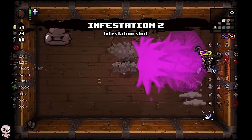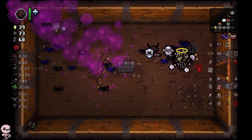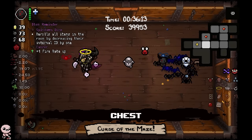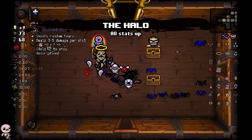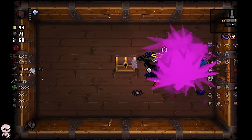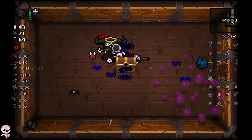Infestation 2 is no longer quality three — despite being a god item it just doesn't feel like a quality four item and I agree. We know where the boss is so we can avoid going there for a bit. Take the Halo for now. I have Conjoined. That looked like Cain's Other Eye, which got buffed — I'm sorry, I forgot that's a good item now.